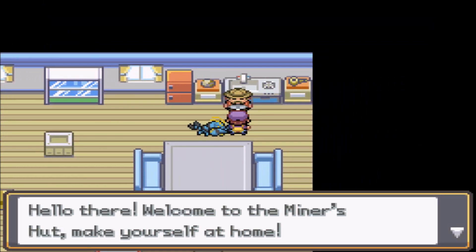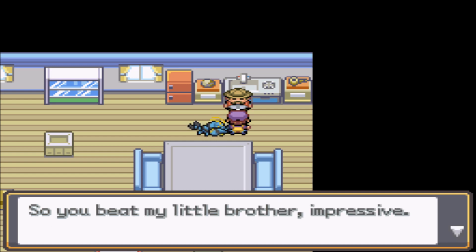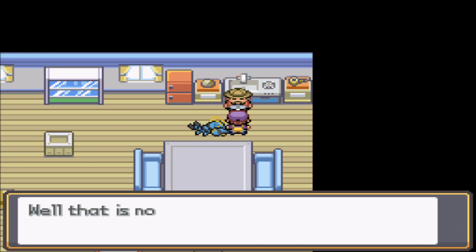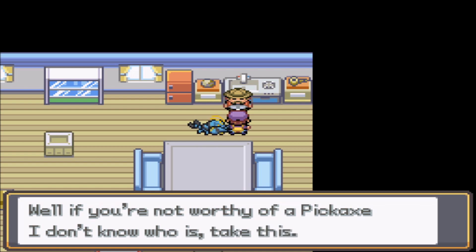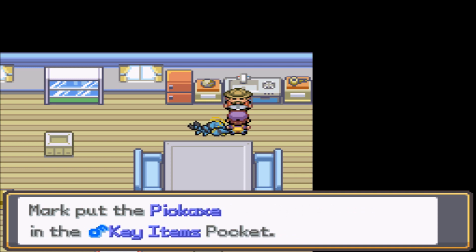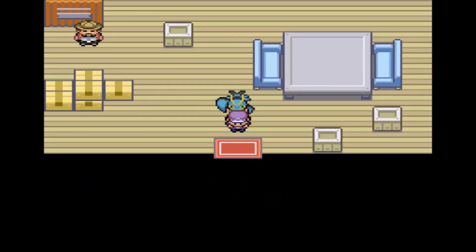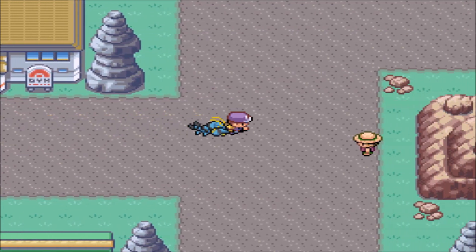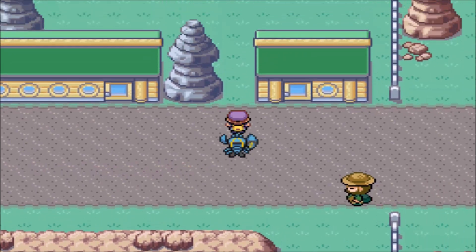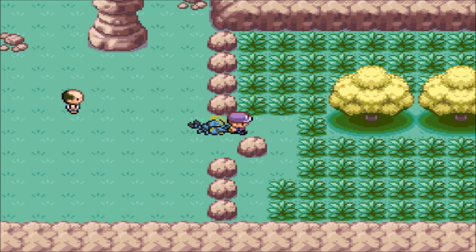Hand over the pickaxe! Wait — is that the Dirt Badge? Oh, so you beat my little brother — impressive! It's no easy feat, he's the one running that gym for a reason. Well, if you're not worthy of a pickaxe, I don't know who is — take this! Let's walk up to a small rock, use the pickaxe, and it's gone — it's that easy. Props for not making me use HMs — I fucking hate HMs. The worst thing ever created. Bada bing bada boom — rock is gone.